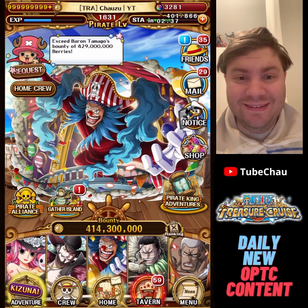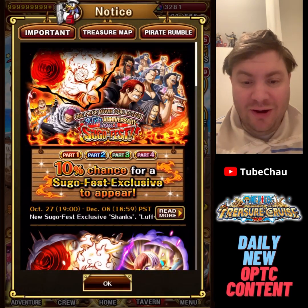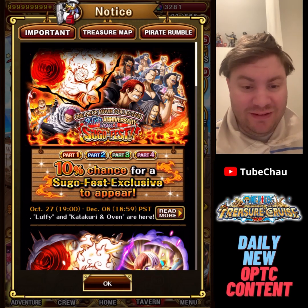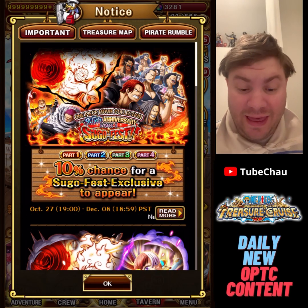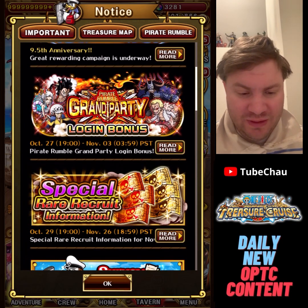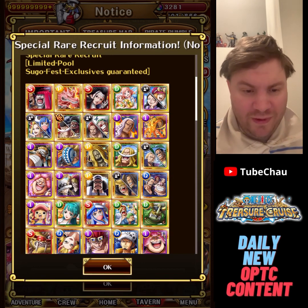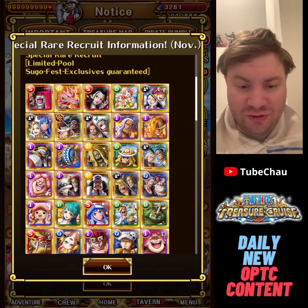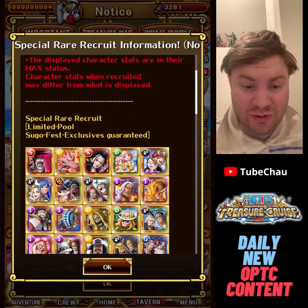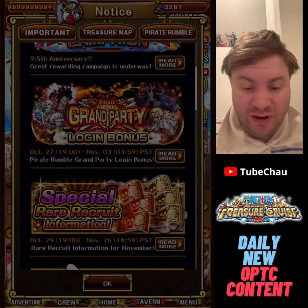Hey guys, Chousey here. With the half anniversary starting tomorrow, we got the full info dump today, so let's do the usual thing and look through it. Starting from the bottom, we've got Kanjuro and Momo — not sure if Momo was part of it before — but we got new units added to the legend pool, so that's cool.